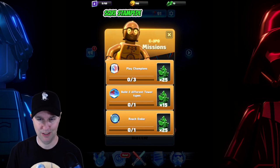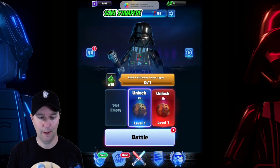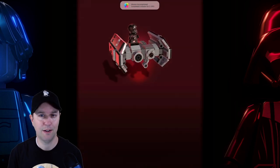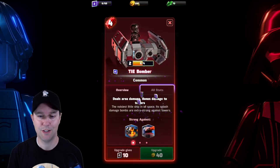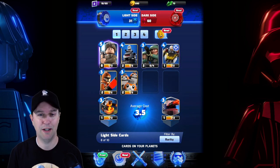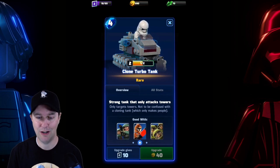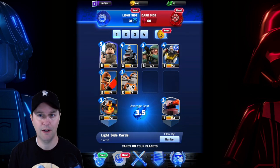C-3PO missions: play champions, build two different tower types, reach Endor. We can upgrade my TIE Bomber. Completed a mission for C-3PO — I don't know when we did that. So now my TIE Bomber is looking better. Jumping over to the Alliance, the light side — do we have enough? We have 690. I don't see anything that says we can upgrade. Each one has info — there's the clone turbo tank, that is so cool looking. I've got plenty of studs but I'm not really sure how to upgrade everything yet.